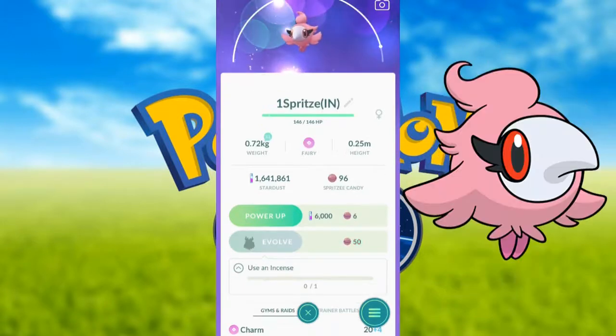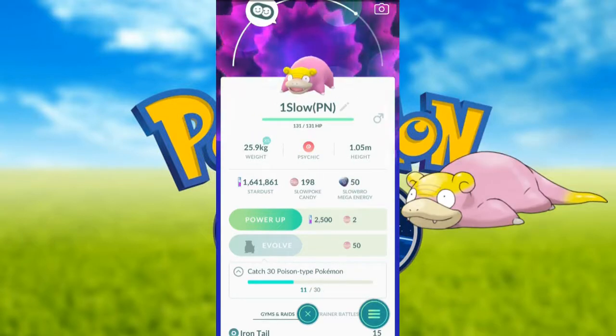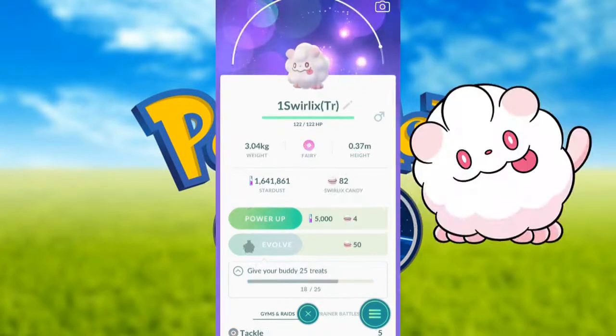You can catch Feebas and apply an entrance to Spritzee. You can use the buddy distance with Slowpoke and get a Gallade sensing. You can also use Swirlix as your buddy.